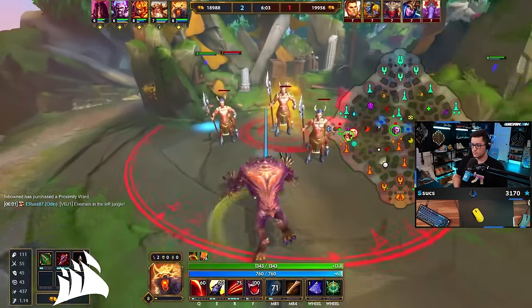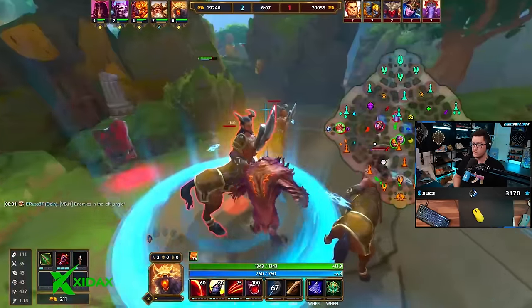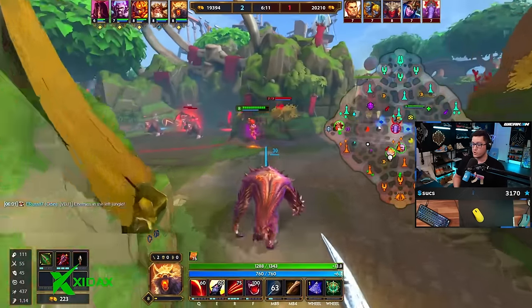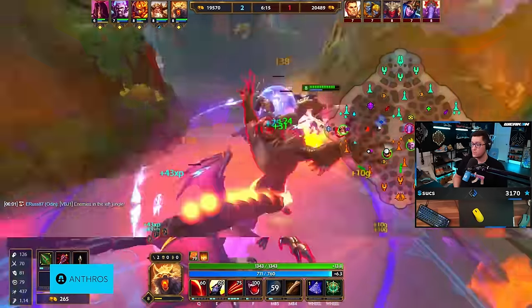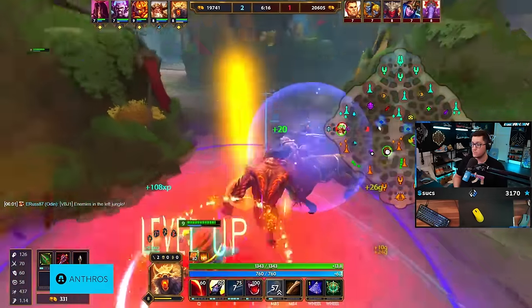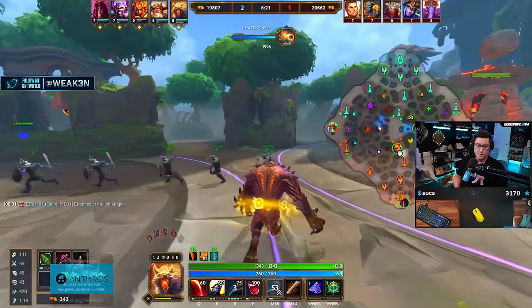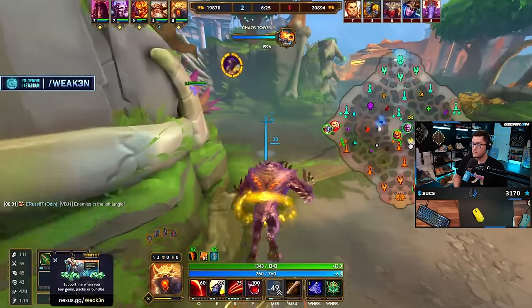Blue glyph all day - you're gonna leave it blue until you finish your Boomba's Hammer. Then you should be at 50 cooldown, and at that point you decide whether you want yellow for more pen or lifesteal for more sustain. That's just preference - I don't think either is better. They did kind of re-nerf red so it's not as strong.